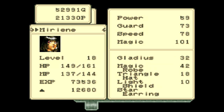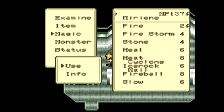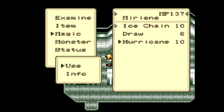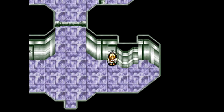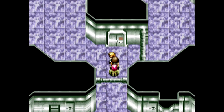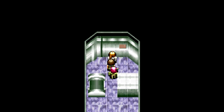We got a level for Mirianne, and she learned Hurricane — 120 damage to all enemies. It is obscenely efficient. It's also a nature spell, so it'll work on those Tetsujins we got coming up, instead of the fire or ice spells. It's basically slightly weaker than the Holy Emblem spell, except it costs a lot less. So that's pretty nice.